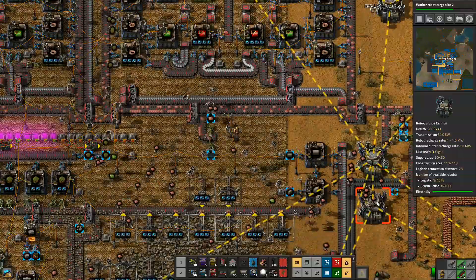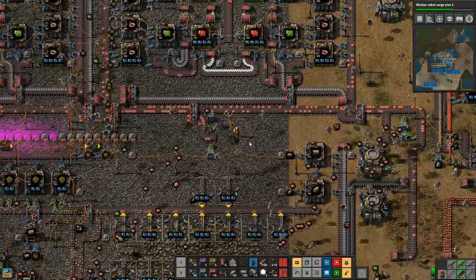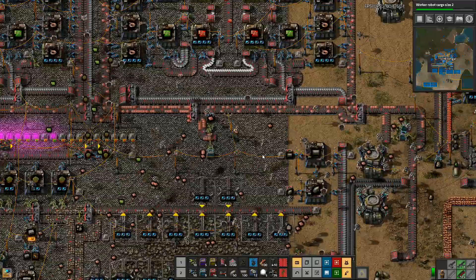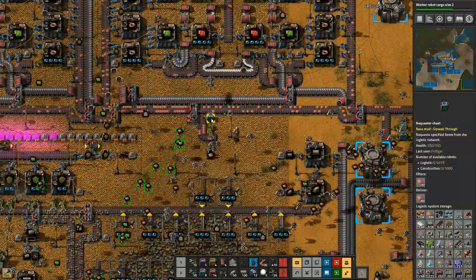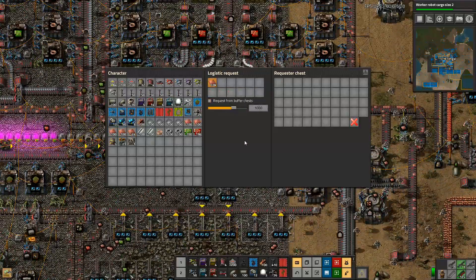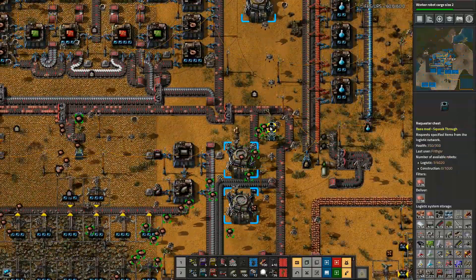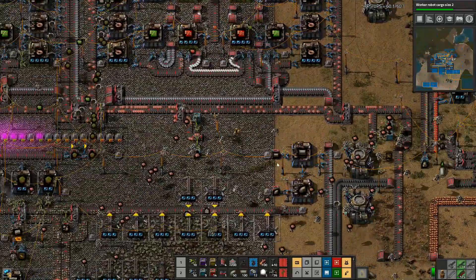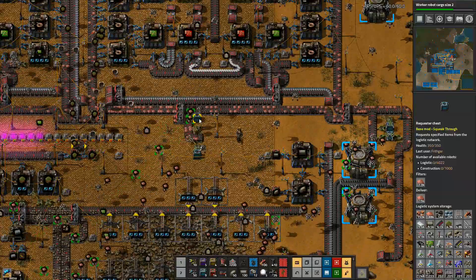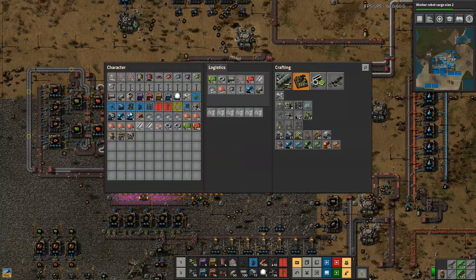Now I'm not bringing all of the copper over - I've got thousands of copper but I don't have enough robots. I've got 4000 logistics robots and every single one of them is in the air at the moment, so they're not bringing enough materials over here. I think we might need to increase the request in here to 1000 in each like that. That's all you do - you counter it by increasing things like this. Bump that one up - so we've got 1000 requested for each one, which I'm hoping will make a difference.